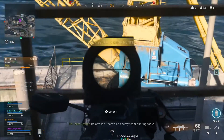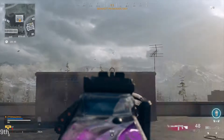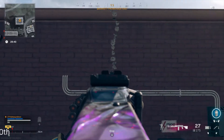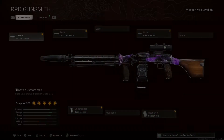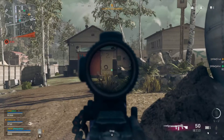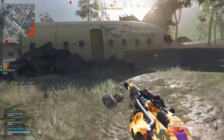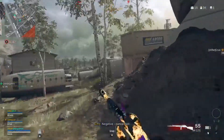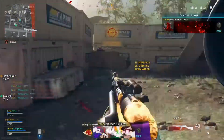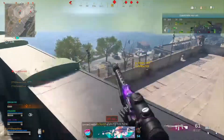Here's the recoil pattern for the RPD — it's literally the same as the PKM. They both shoot in a straight line and are both very easy to control. That's a positive in that it makes these guns really good, but a negative in that if everyone starts using them it gets very annoying fast. The fact the Stoner got nerfed for the same thing makes it puzzling why these two weapons are this strong right now.